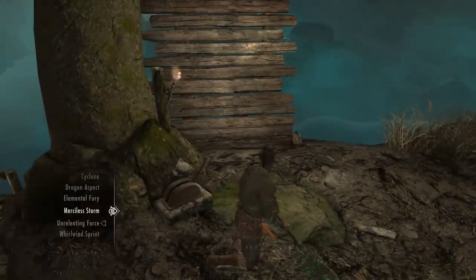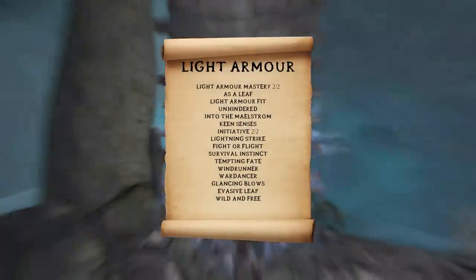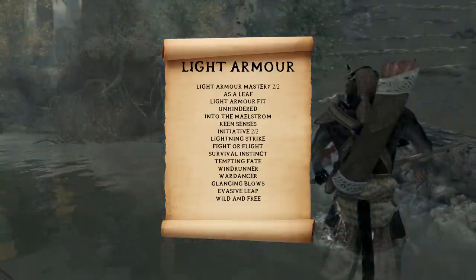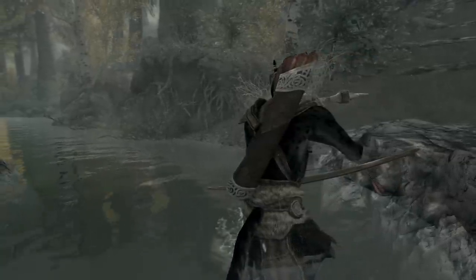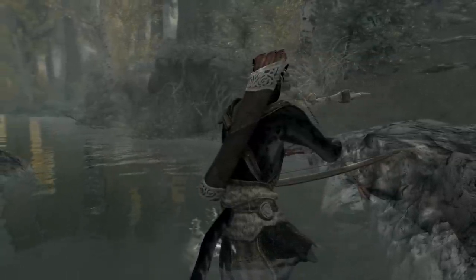From the Light Armor skill tree, go for Light Armor Mastery 2/2, As a Leaf, Light Armor Fit, Unhindered, Into the Maelstrom, Keen Senses, Initiative 2/2, Lightning Strike, Fight or Flight, Survival Instinct, Tempting Fate, Wind Runner, War Dancer, Glancing Blows, Evasive Leap, and Wild and Free. With Survival Instinct you'll gain a 10% movement speed increase for 6 seconds when struck by an unblocked attack or hostile spell. With Tempting Fate, you can gain an additional 20% movement speed increase if you are not blocking during an opponent's power attack windup.